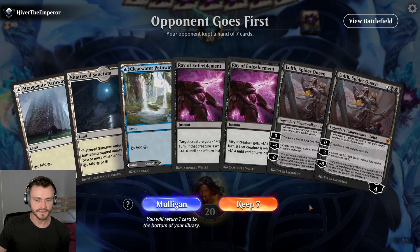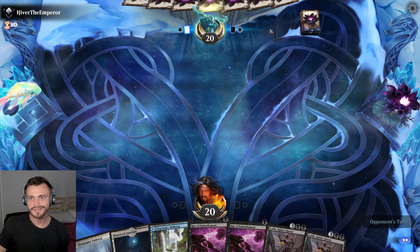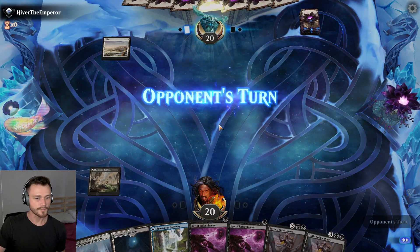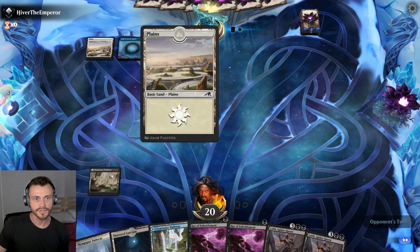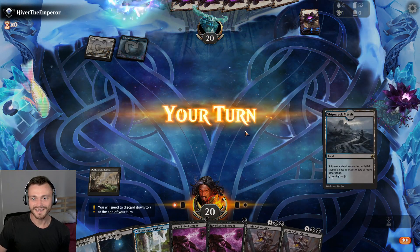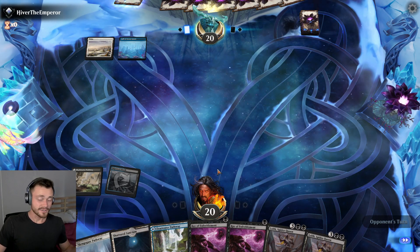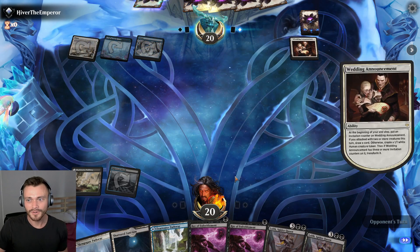Hive the Emperor — sounds like a mono-white aggro player, called it. Potentially we're not sure yet. Play this out now, open up Raven's Warning on two. Blue — okay. Well, we're hoping it's Esper aggro. It's not — it's decidedly not that. All right, this is going to be tough. Definitely not off to what you'd call an ideal start.